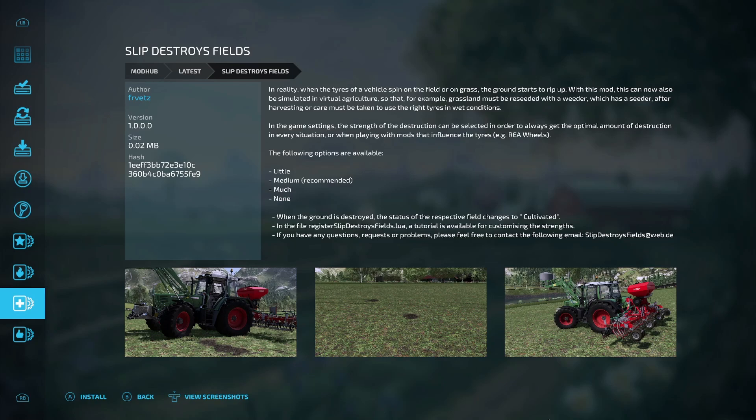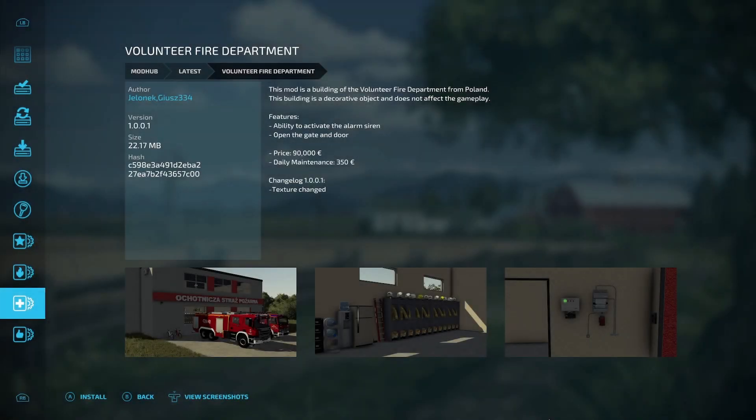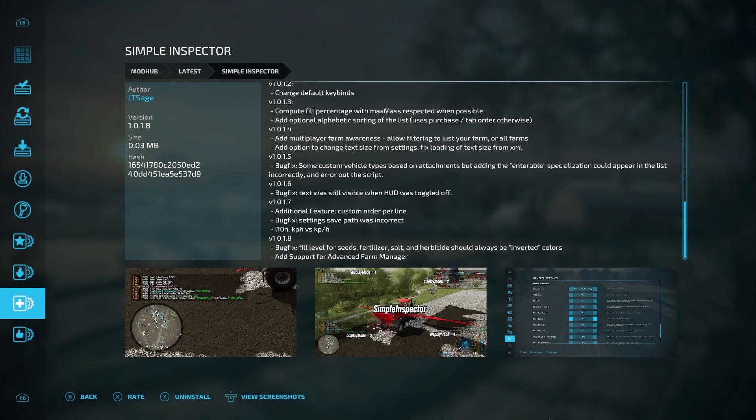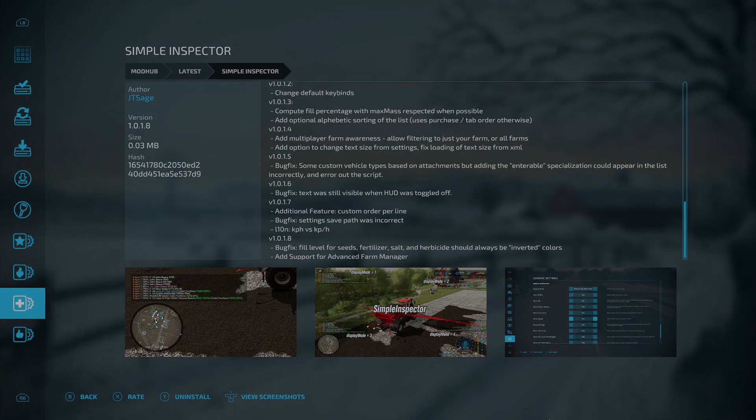We also got a couple PC-only updates. First, the volunteer fire department — texture change. And the simple inspector — bug fix: fill level for seeds, fertilizer, salts, and herbicides should always be in inverted colors. Also added support for the Advanced Farm Manager we just talked about.